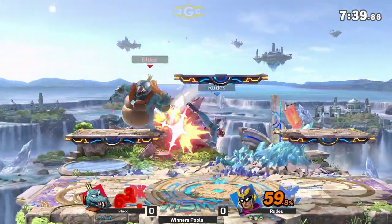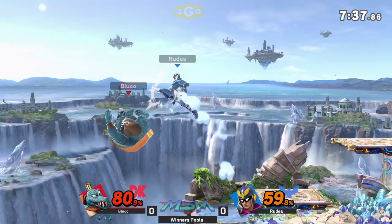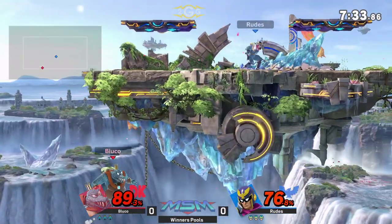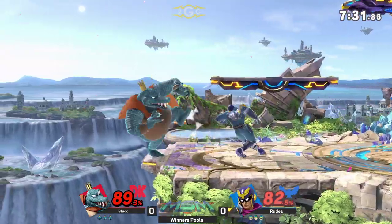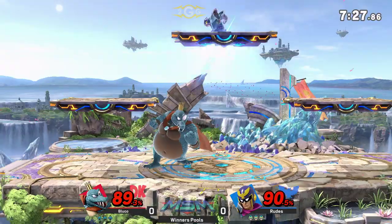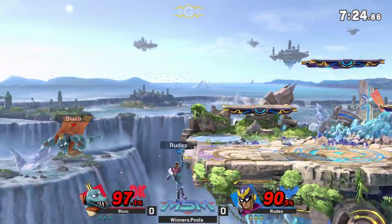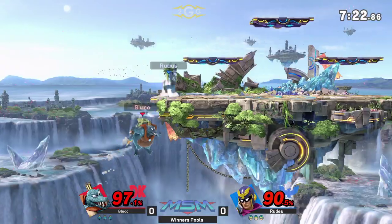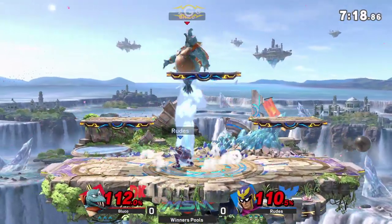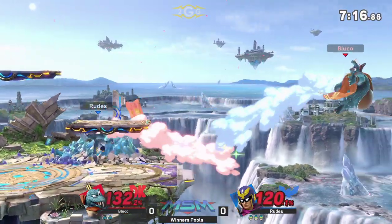He can drop through the platform — that's so tricky. A platform combo from Roots, he's getting all these hits but just not the correct ones. He got the weak-hitting knee, then he's still comboed into Nair but only got the first hit, so it didn't kill. But Bluko putting up a really good fight here, keeping the percent rather even. The flip forward puts him off the stage — this is Bluko's opportunity, but unfortunately he gets hit by the down air.